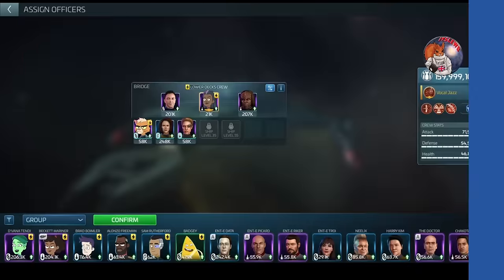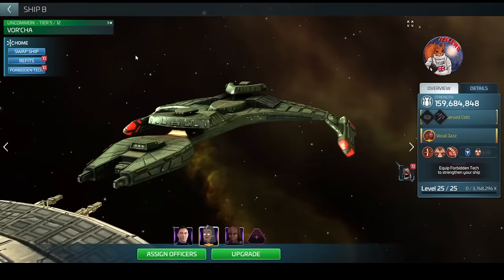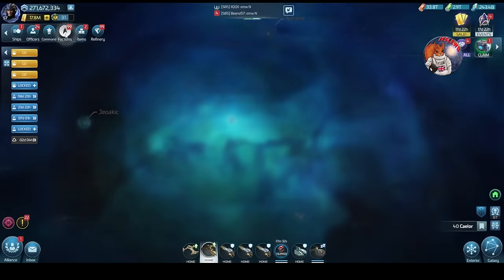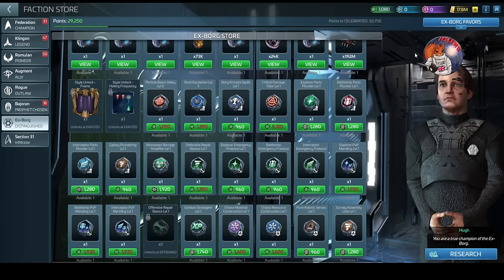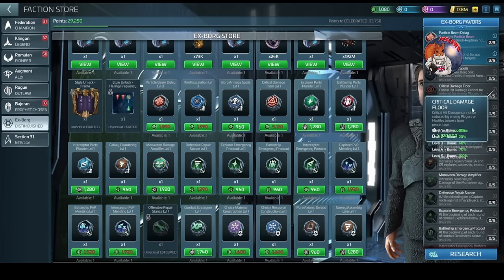Hull breach plays a really important role. I said don't use critical crews unless you're hitting the very early systems. However, there is a scenario where you can go back to using criticals and hull breach - and that relates to the Critical Damage Floor. The Critical Damage Floor can provide a net benefit once you get the favor up to rank four, even purely free-to-play. Let me explain the math.